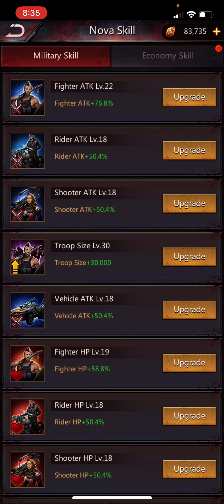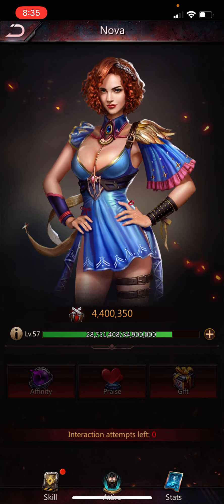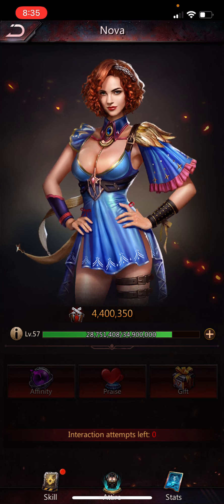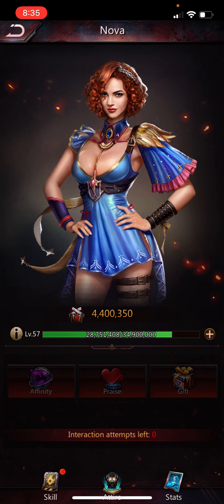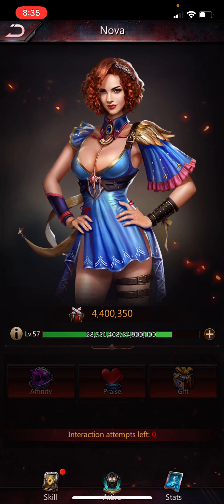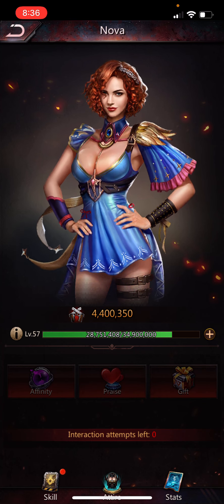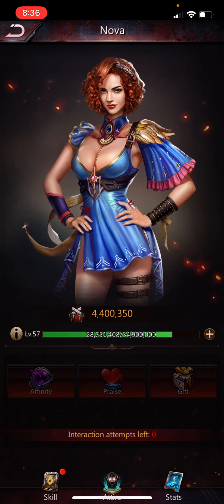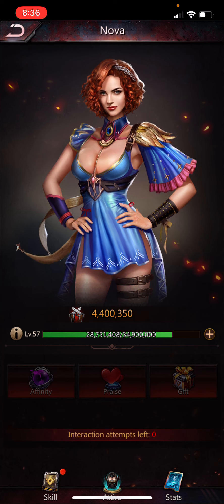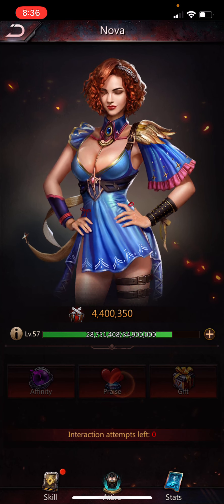After that, max out your primary attack — for me that's fighter attack, so I'm getting fighter attack to level 30. For Nova, the key thing is what these three buttons do: Affinity, Praise, and Gift. Affinity gives you Nova experience, Praise gives you Nova econ and mill points, and Gift gives you something random like a speed up. You basically always want to click Praise because Nova mill is pretty hard to come by.